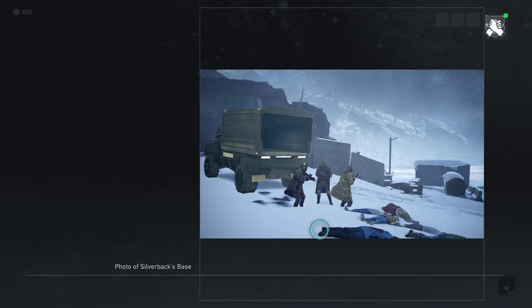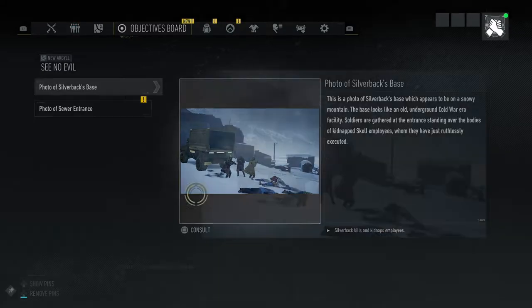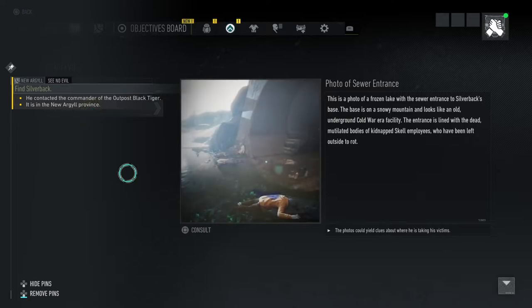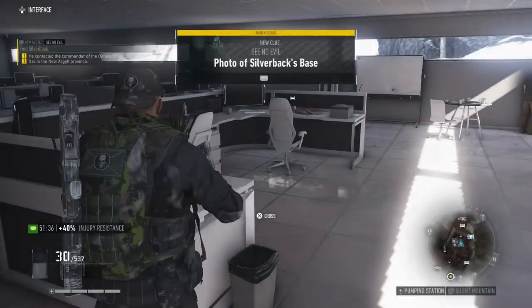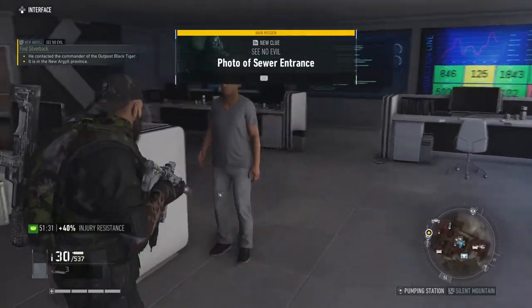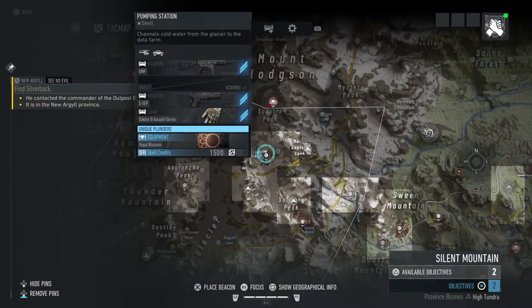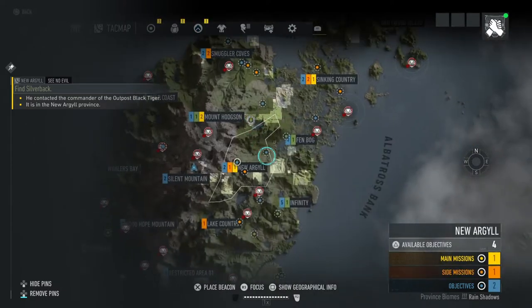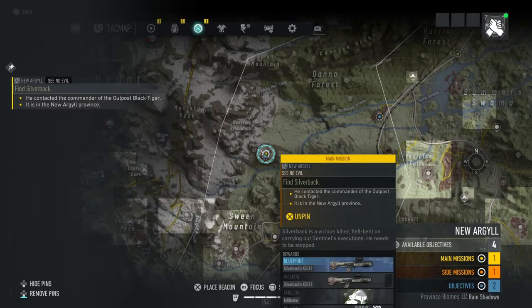Okay, there's a picture. Silverback's base — looks like a bunker of some kind in the background. That's a sewer entrance. New Argyll province, okay? Over here. All right, I'll see you guys there. I'll be right back.